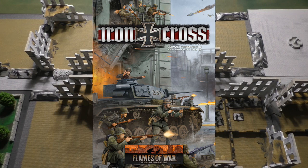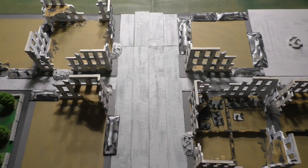Battlefront decided to put on the market new city buildings and new décor for building your city fighting. So I have to assume that Bagration German and Bagration Allied will bring some city fighting scenarios to the table for late war version 4. The best way to look into it is to check version 4 Battlefront books — Enemy at the Gates for the Soviets and Iron Cross present four different scenarios for city fighting.